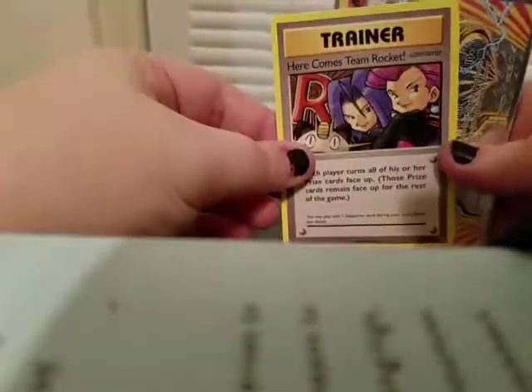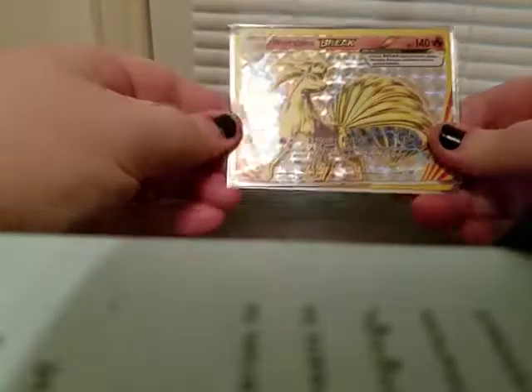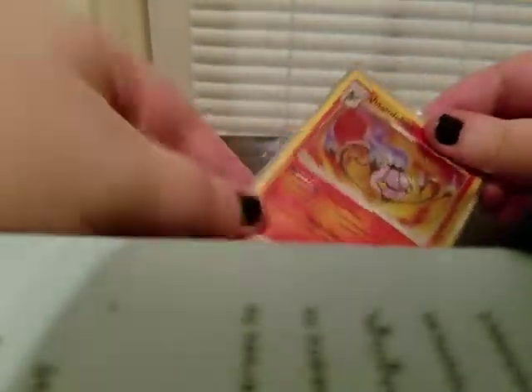We did not get any amazing pulls but we got some alright pulls. I mean, it's an EX box — what do you expect, some kind of full art? I'll buy Pokémon cards on occasion, not as often as I'd like, but it's alright. So our pulls in this video: the promo Kangaskhan EX, the secret rare Here Comes Team Rocket, the Ninetales BREAK, and the holo Chandelure. That is it for this video, you guys and gals — I hope you enjoyed it and I'll see you in the next one, bye!